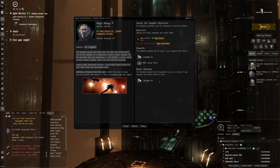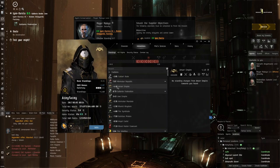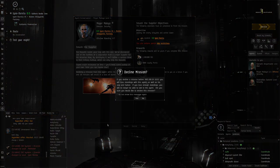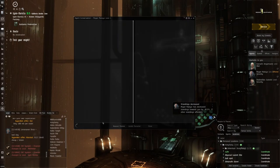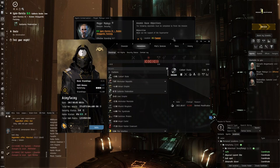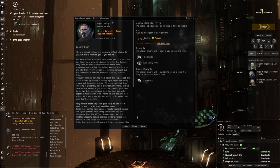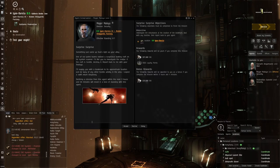I don't want to do 'Smash the Supplier' because of standings. Look - with Amarr we're coming close to minus five. At minus five we will not be able to go into Amarr space without getting attacked by the Navy. So I do not want to deal with that. Why are they giving me Amarrian missions? I did so many missions without understanding the concept of faction standing hits, so I just kept doing them. I realized later that's not a good idea.